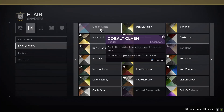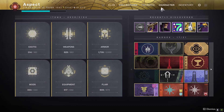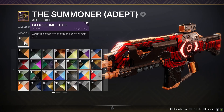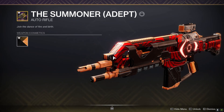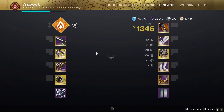It does say 'Complete Flawless Trials Ticket,' but it actually isn't obtainable, just like the old shaders. There were two shaders specifically — Bloodline Feud and Vizier Regalia — and these shaders would drop automatically on Flawless gear that came from the Lighthouse chest, and if you deleted said gear, it would not give you the shader.